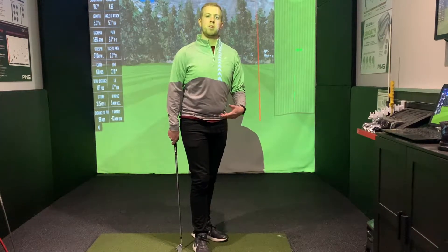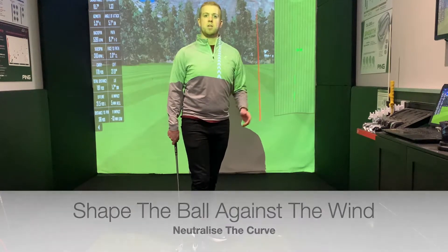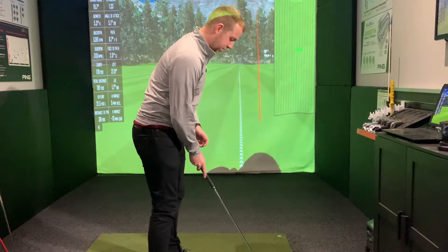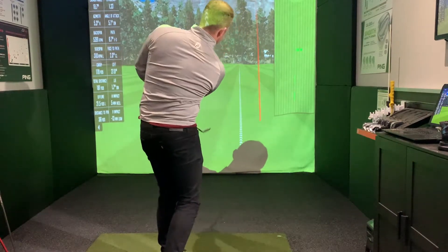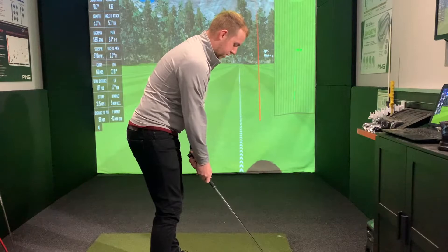What else could I do to override that wind off the right? I'm going to try and fade the ball into that wind, so I'm going to literally spin the ball and try and neutralise that wind. Fade-wise, I'm going to aim myself in the same sort of spot, maybe slightly straight to target, but I'm going to really try and feel like I've crossed the ball a little bit more to try and put some cut spin on it. That's going to help neutralise how much that wind moves that ball right to left.